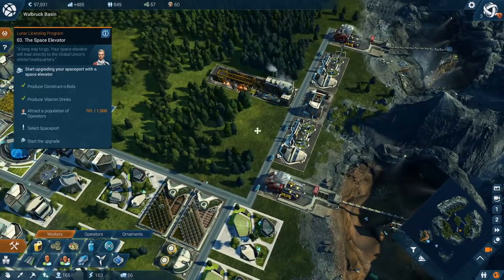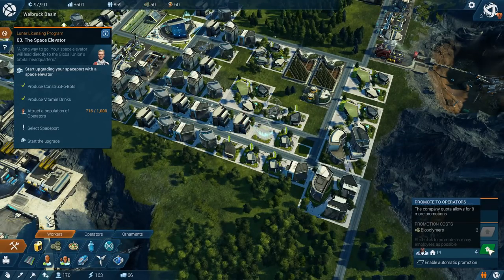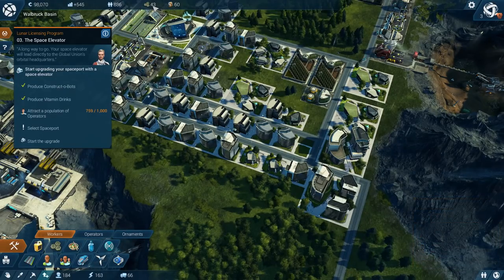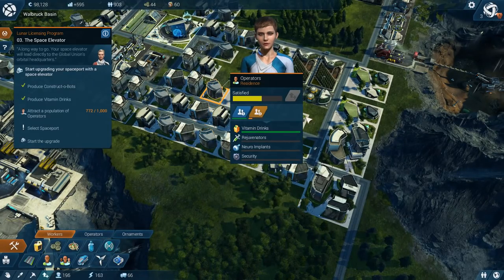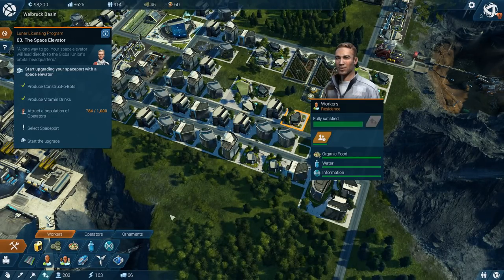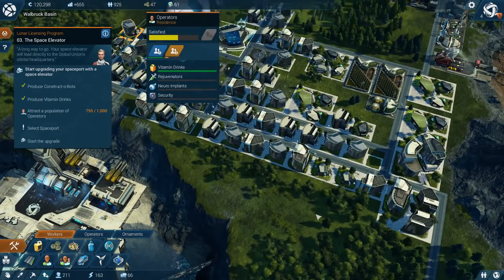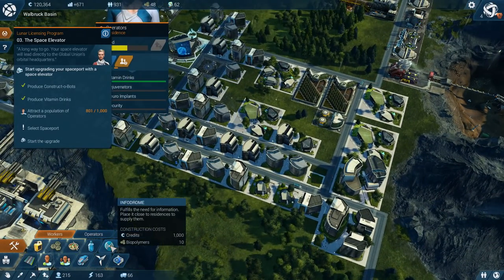We've got rain now as well. More upgrades — let's upgrade these guys. Left this path of progress — that is what I was thinking of. We could put automatic promotions on, I think. We've got enough biopolymers coming in. Do they start off as workers and then get upgraded to operators? Is that what it is? I think that's how it works. So what have we got here? Infodrome, tidal power station. We're trying to get our population up, and then it says about building a spaceport.